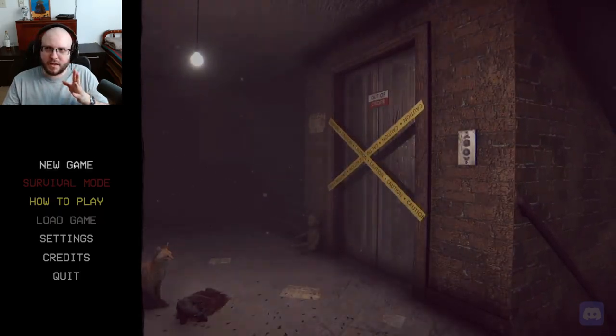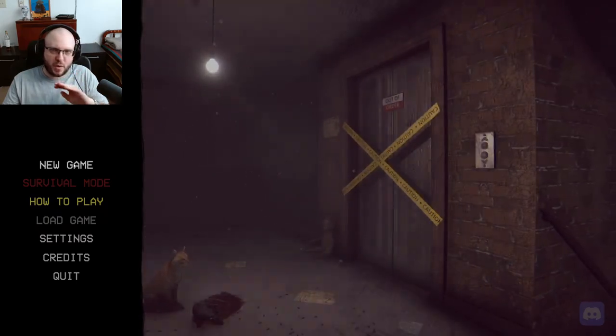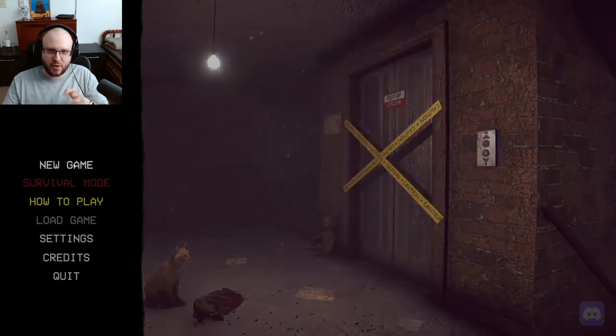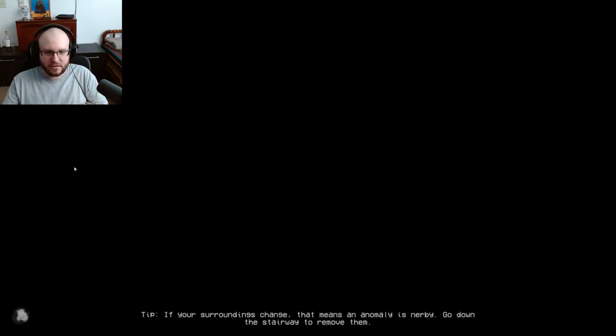I know what it's supposed to be like — that game we played a little while ago. It was where you walk through and try to spot the differences, and if there's something wrong, you go back. It's kind of the same situation as that. If your surroundings change, that means anomalies are nearby — go down the stairway to remove them.